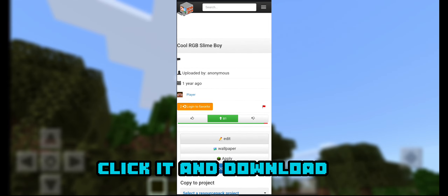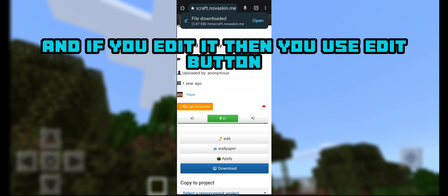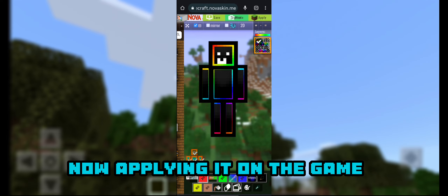Now scroll down. Here is the download button — click it and download. And if you want to edit it, use the edit button.